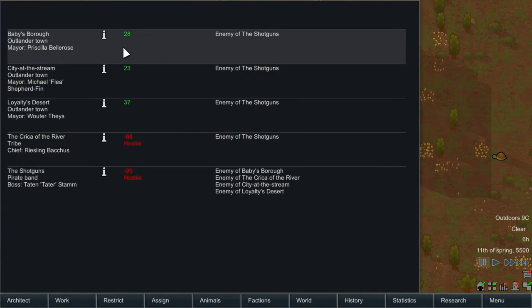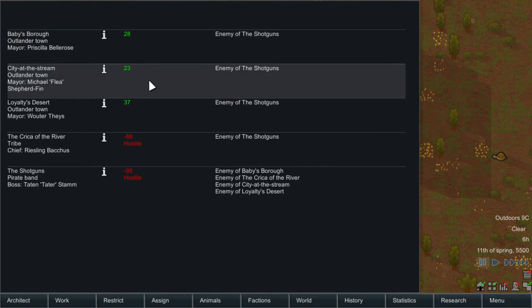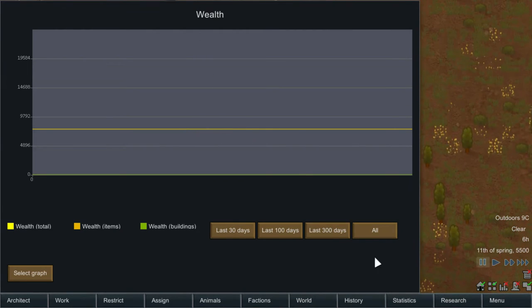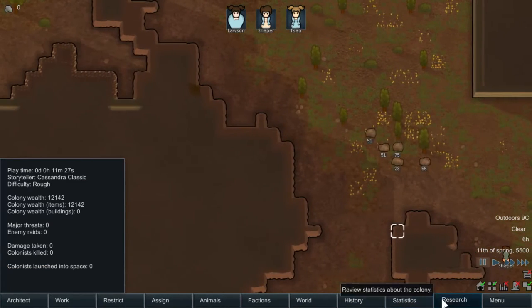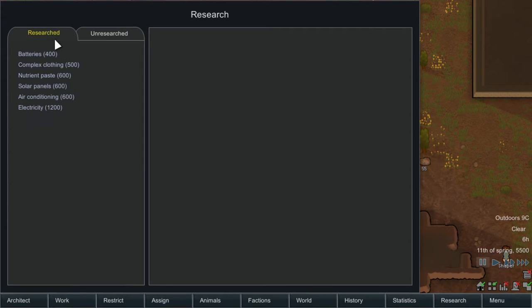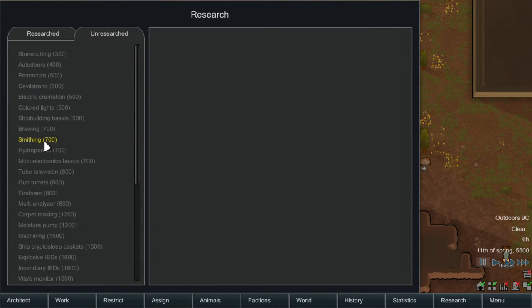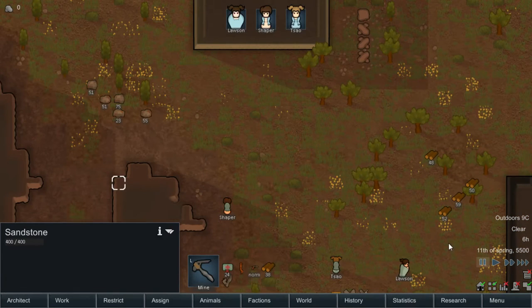These are the factions of the world. You can see two people really hate us, three are tolerant of us. The History tab is everything that's going on — again, we don't need to worry about that here. Research is what you're going to set up to unlock new things. Until we get a research bench, we can't really do anything. These are all the things we'll be able to unlock and grow with as time goes on.